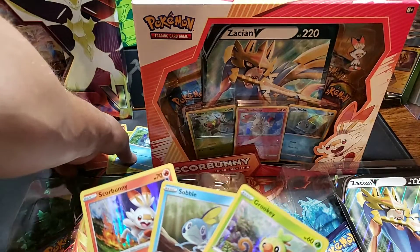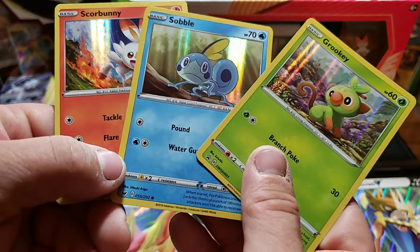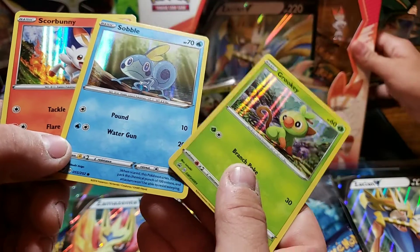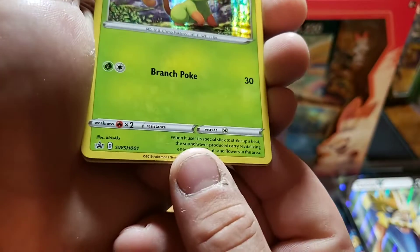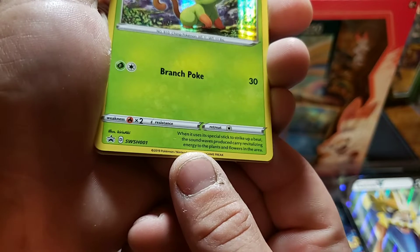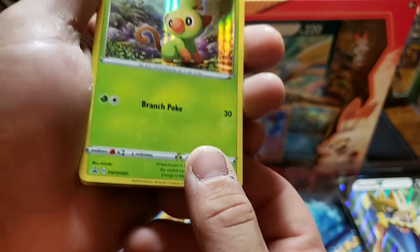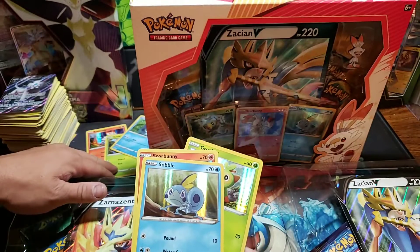Scorbunny will be the same. Sobble is number 55 out of 202 for the Sword and Shield set. I think they have descriptions of the Pokemon down here. When it uses its special stick to strike up a beat, the sound waves produced carry revitalizing energy to the plants and flowers in the area. Isn't that adorable?